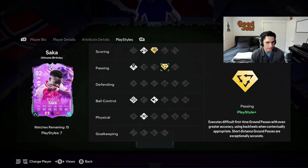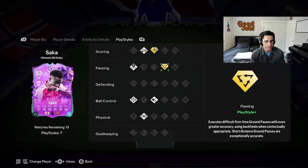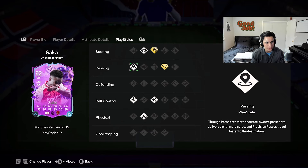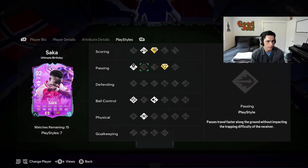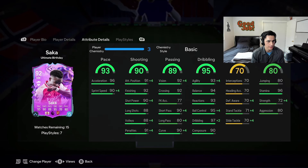Let's start with his play styles. He's got chip shot, power shot plus, tiki taka plus — two play style pluses. I love power shot. Tiki taka plus is a very good one for a winger. You kind of want long ball, whipped, or whatever. He also has incisive pass, technical, flare, and relentless — so he only has seven. I wish he had nine or ten.